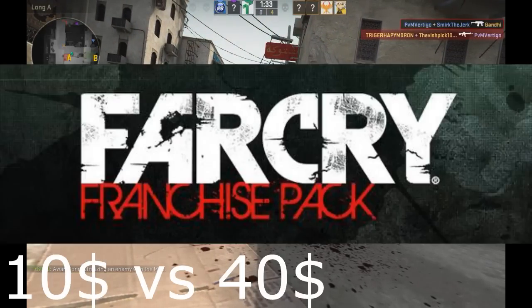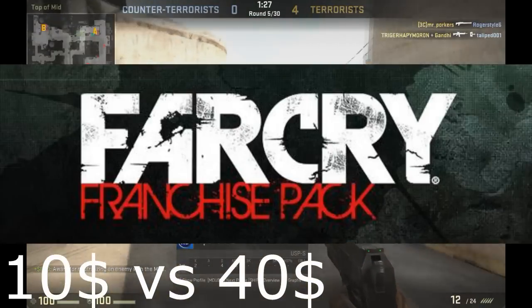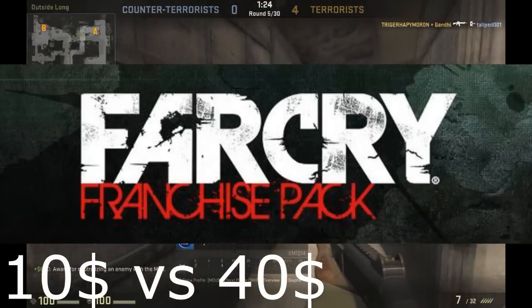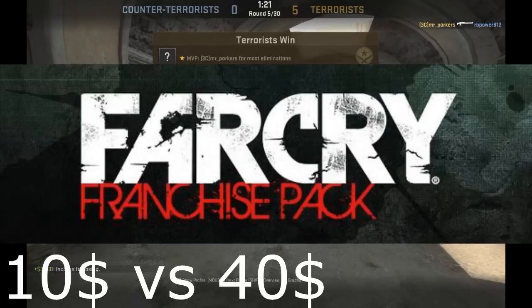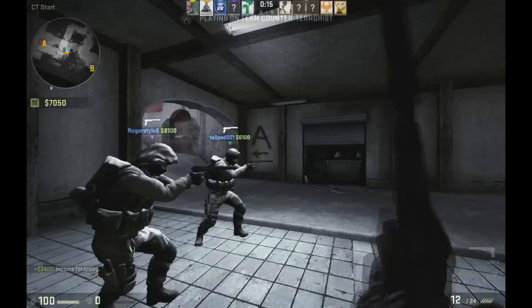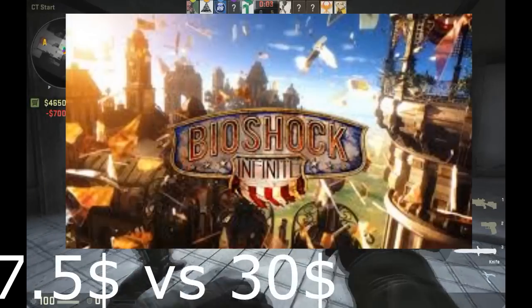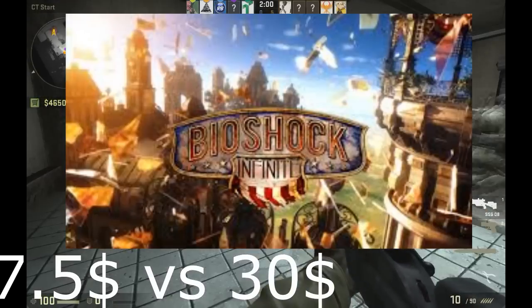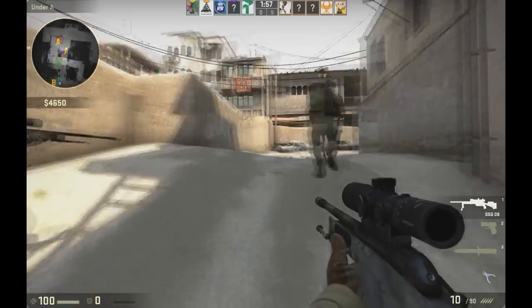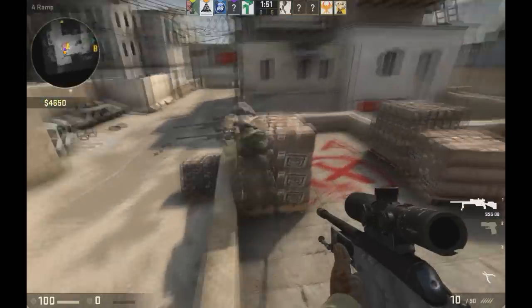I didn't expect the next deal to be on sale — there's a bit of a Far Cry pun there. It was the Far Cry Franchise Pack: all games in the series except the fourth, for $10 instead of $40. That's the biggest deal I encountered in this Steam sale. Next is Bioshock Infinite, renowned for its story. It's about two years old now but everyone I know says they enjoyed it — $7.50 versus $30 is a great deal.